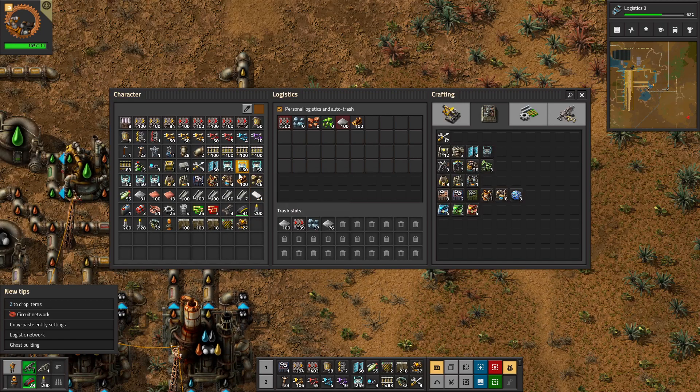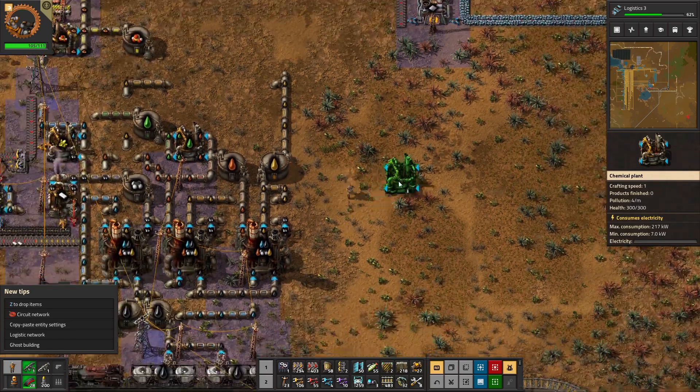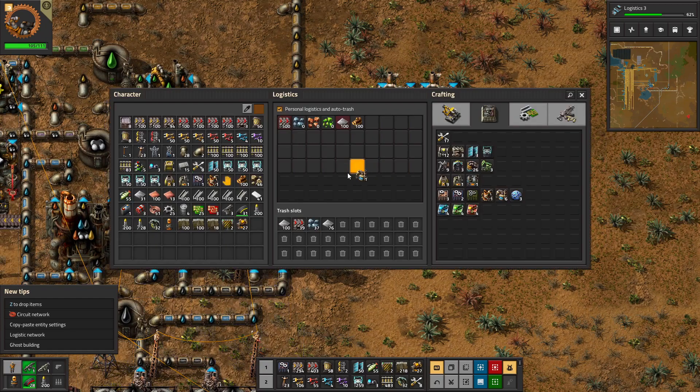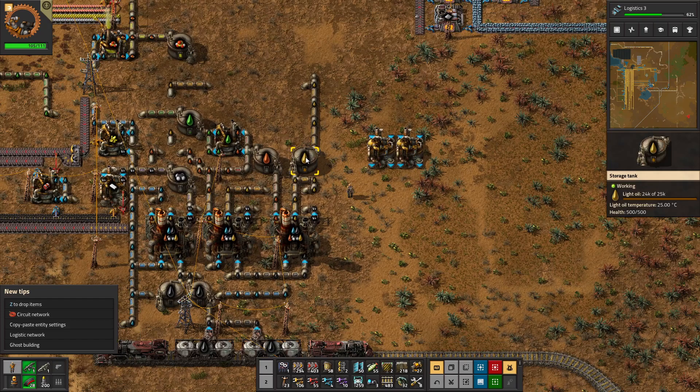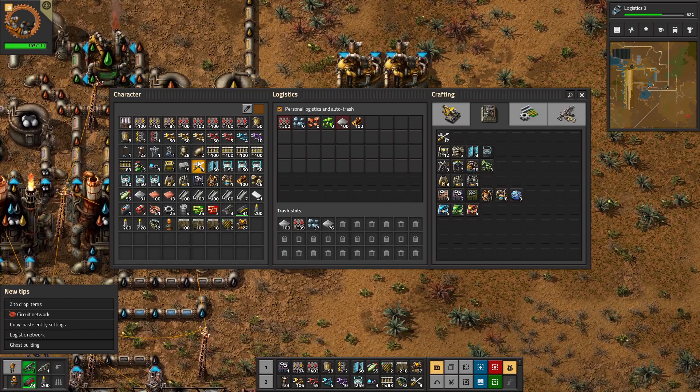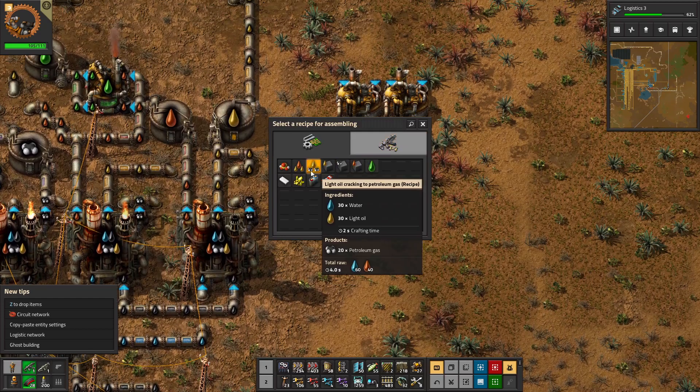When we last left off, I was looking at producing some chemical plants to process our light oil into petroleum gas, because that is currently our point of issue.